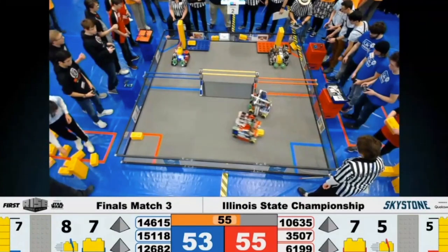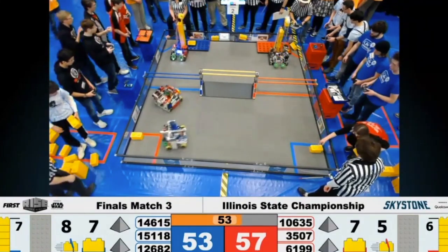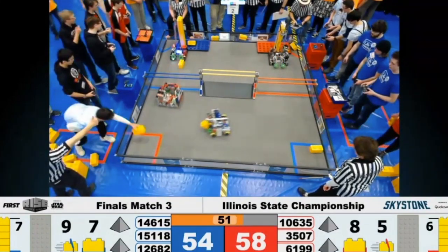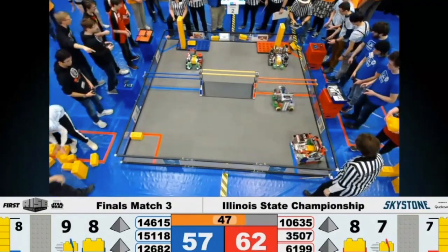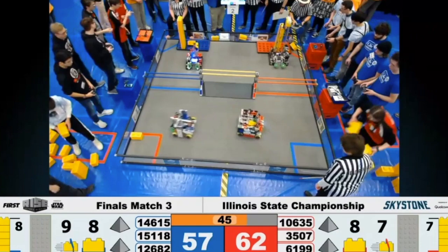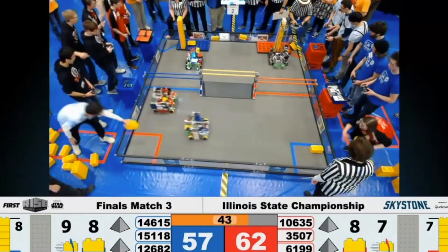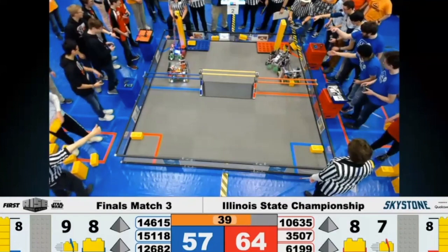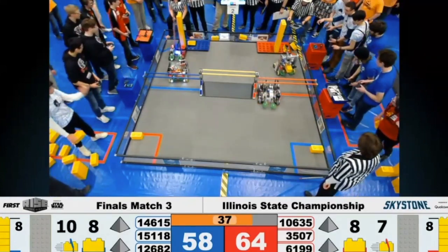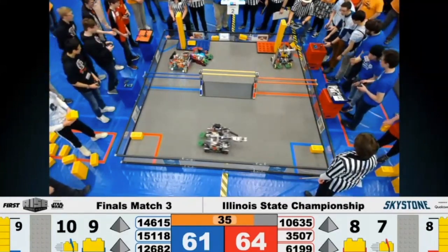Turbocharged still with the advantage. CogChamp doing an excellent job delivering stones for the Red Solomon Alliance, focusing on the delivery for their alliance. Robotheosis going up one more time. These Skyscrapers are very, very close in height, and as they grow, they become more and more volatile and easy to tip over.